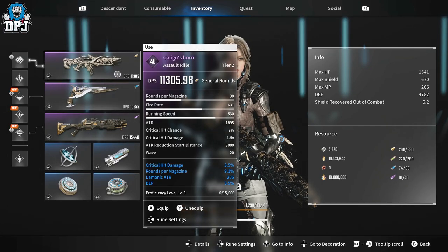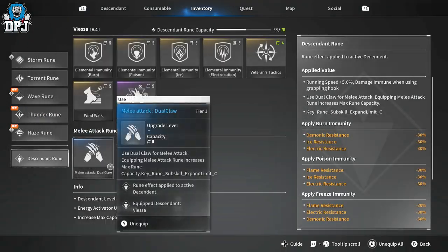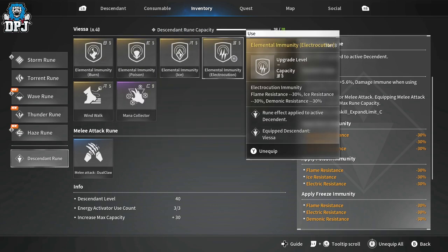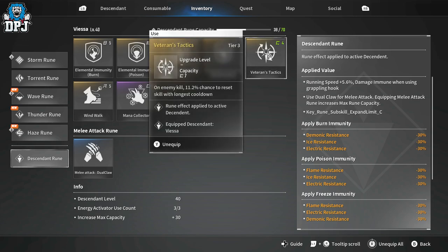For my descendant runes: Elemental Immunity — I thought this was so important, covering burn, poison, ice, and electrocution. Veteran Tactics — on enemy kill, 11.2% chance to reset the skill with the longest cooldown. This comes into effect way more often than I expected. Raid bosses spawn quite a few ads, so you can kill an ad, use your ability on the boss, kill another ad, hopefully trigger the cooldown reset, and use your ability on the boss again. It's a great all-round rune.